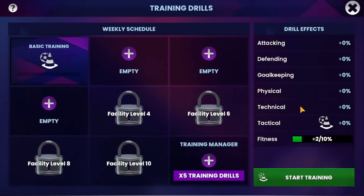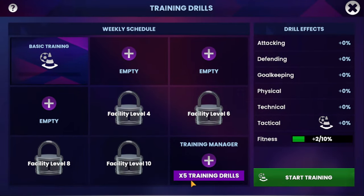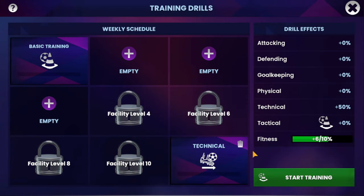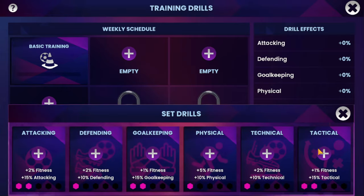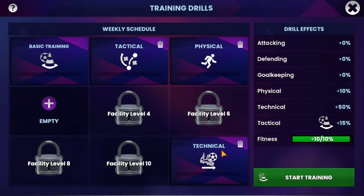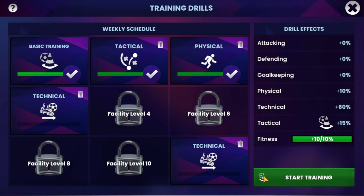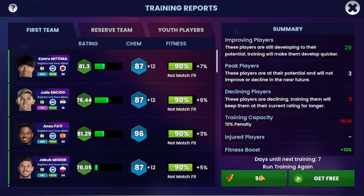The training slot at the bottom right is important since it gives you a much higher percentage. Depending on your manager level, the most important thing to put there is technical training, since in Soccer Manager it is the one that makes players progress the most. Then you should put tactical and physical. As you improve facilities you can add one more technical slot, and from there, whatever you want — offensive, defensive, or goalkeeper — it doesn't matter.